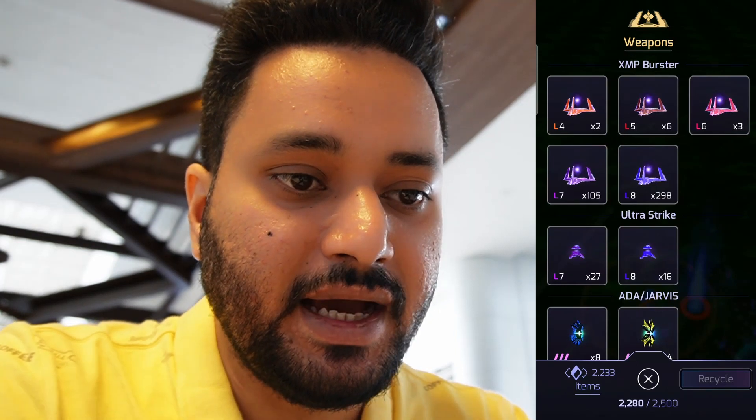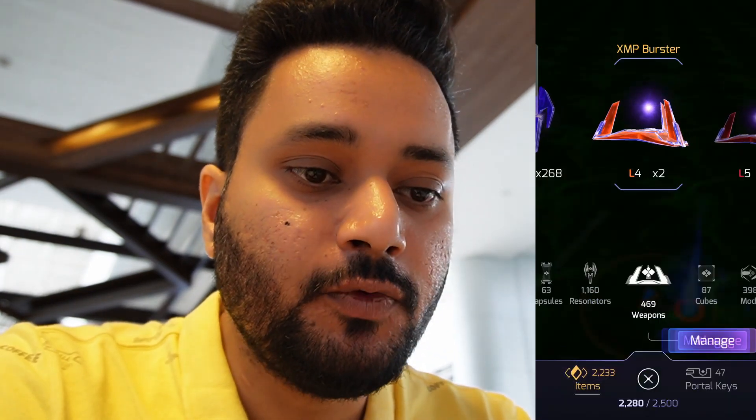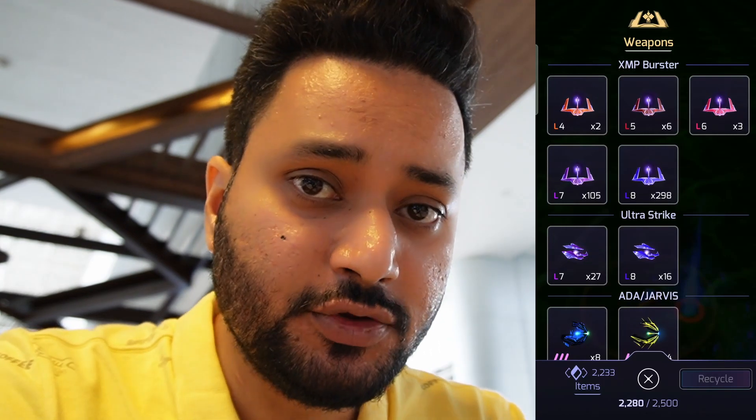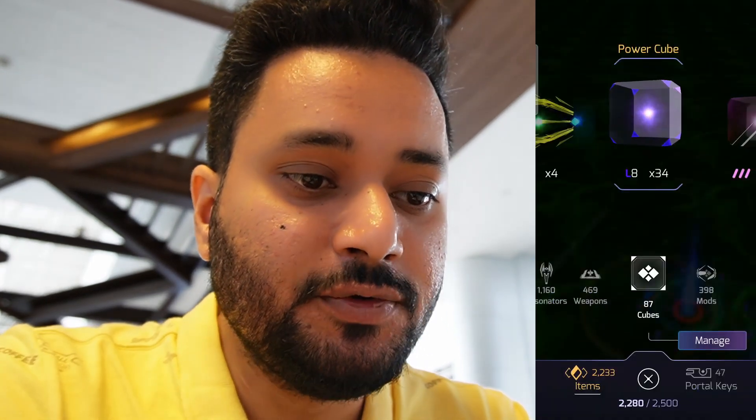For busters, you can see I have around 300 L8s and some L7s. By the time the anomaly starts I'll be meeting with a lot of Resistance team players, so we can easily create a late portal farm and get ultra strike and XMPs from those portals. L7 gear is still fine, but we'll try to keep busters and XMPs and ultra strikes at L8.